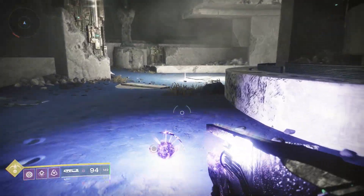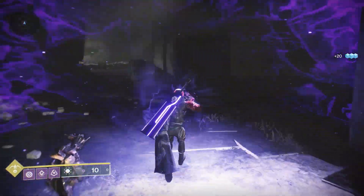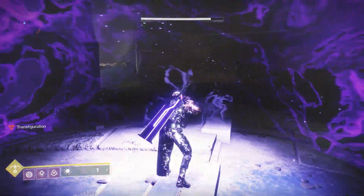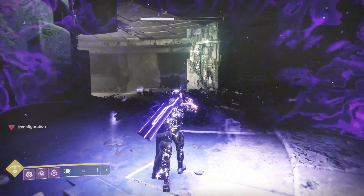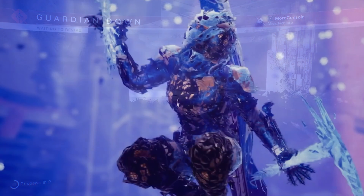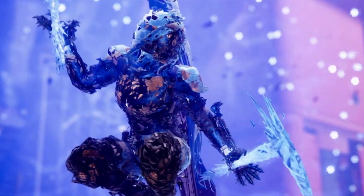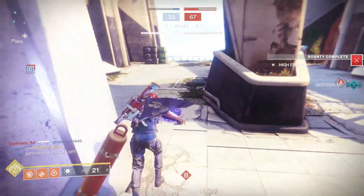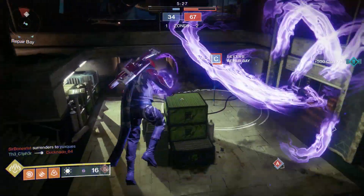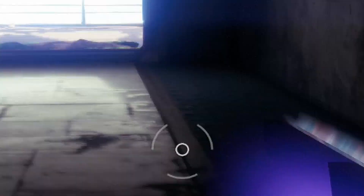The lore for this weapon is awesome too. Ruinous Effigy is powered by the darkness and consumes the light of anyone wielding it — that's why you start to lose life and eventually die if you use the shield function for too long. It's no coincidence that Bungie is introducing an exotic powered by the darkness in the season that directly precedes Beyond Light, the expansion in which we actually get to wield the darkness for ourselves. The question is, at what cost? As for PvP, carrying around a glowing purple orb makes you a bit of a vulnerable target, so I'll stick to using this exotic in PvE.